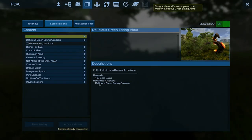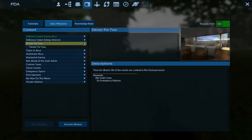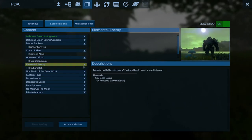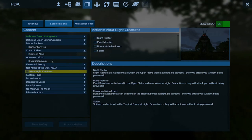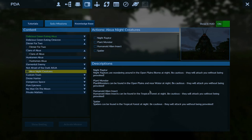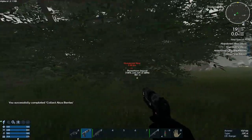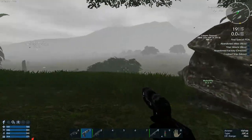Alright, so what else are we looking at? Rewarded chapters, 10 gold coins. Delicious eating Omicron — so we don't have to worry about that for a minute. All of the meals are cooked in the food processor. Oh, this is cool — it actually starts telling you the biomes. Open plains biomes at night, be cautious, they will attack you without being provoked. Open plains and near water, tropical forest. I didn't know they added that in there. And when you activate a mission now it seems to show you your first point — there's the abandoned mine at 2.2 kilometers. That would be a lot easier to find. I didn't notice before that it tells you what biome things are in.